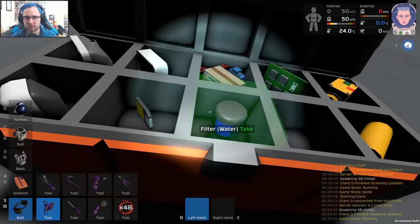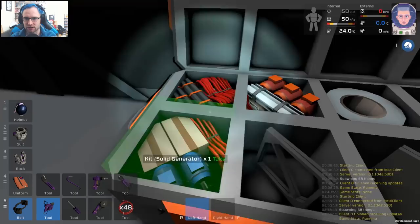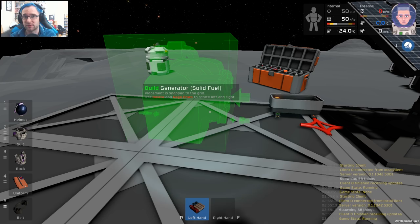In space, you become useless pretty quickly — you don't necessarily die super quick. I'm going to get the solid generator out. You know how I can place solid generators without tools, but I need tools to place other things? Apparently you don't even need a wrench to set up a generator, but you need a wrench to adjust a solar panel. It seems like someone just wanted to make this complicated for the sake of complicated. That's the issue I have with this game.